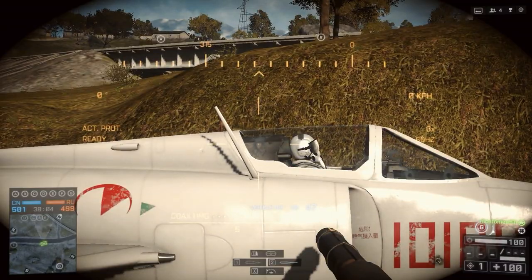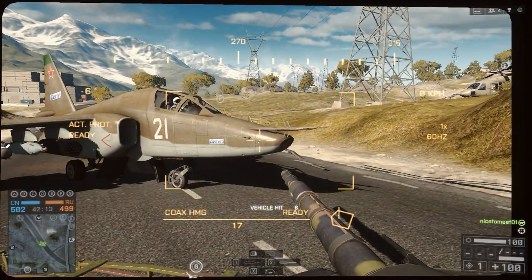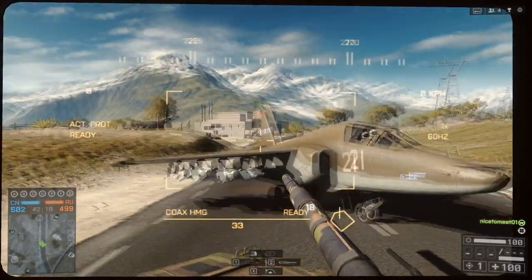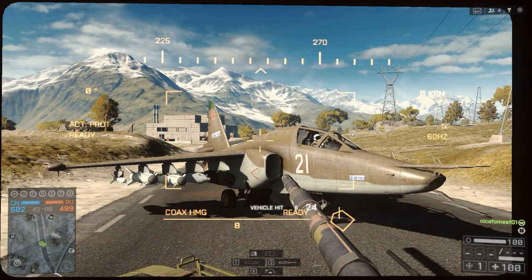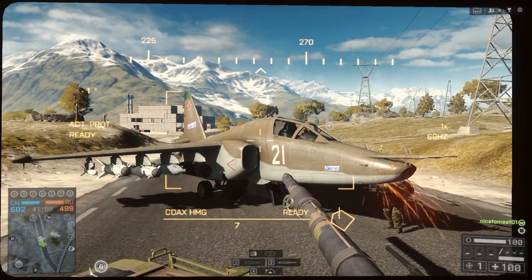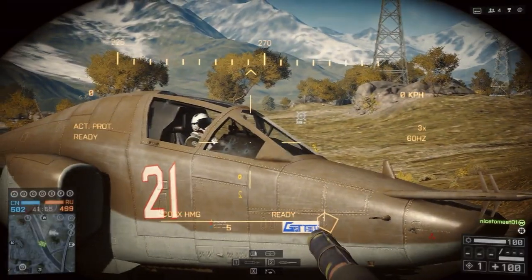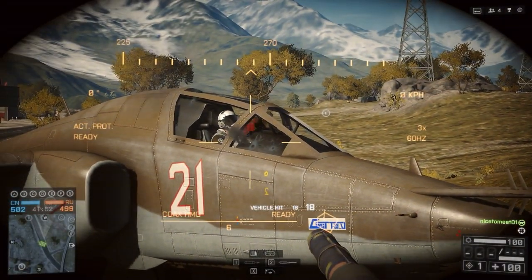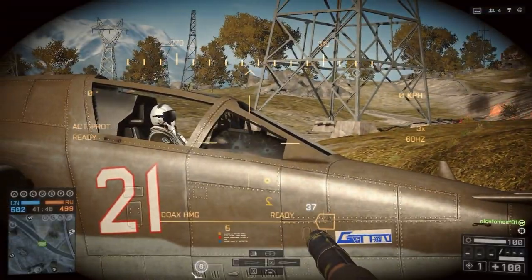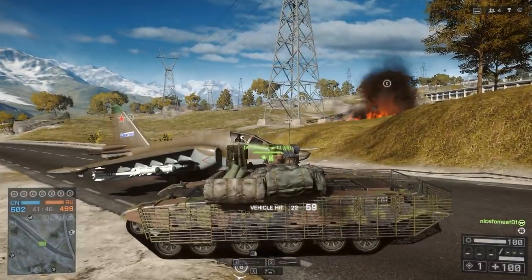To show that as precisely as possible, we parked the jets on the road and here the tank shoots at it with a heavy machine gun. A regular hit does 6 damage — by regular I mean a hit to the non-weak spot. Looking at the Russian attack jet here, dependent on the angle that you shoot at it, you can have a 4x damage multiplier, so instead of 6 you can actually deal 24 damage points to the jet.